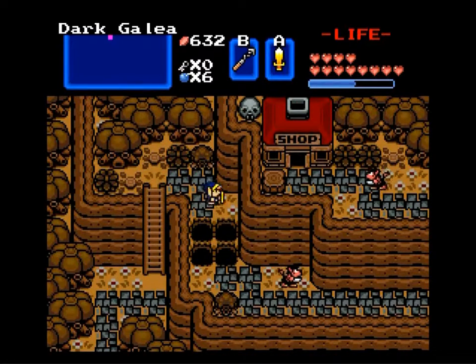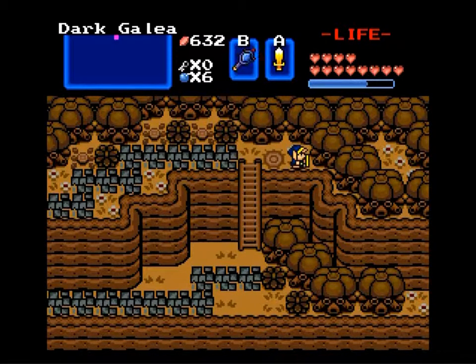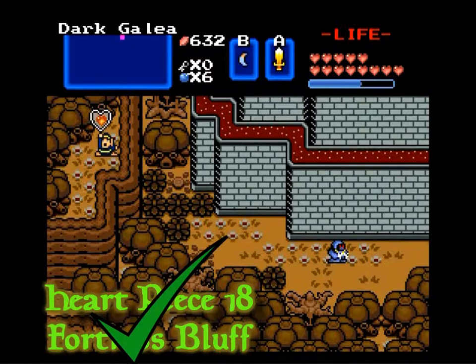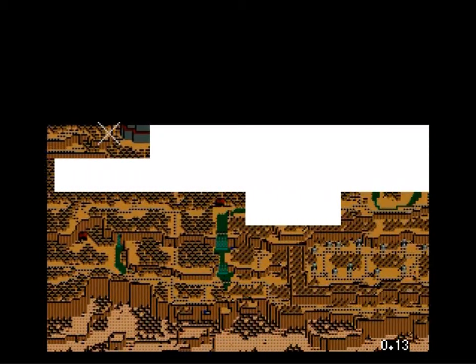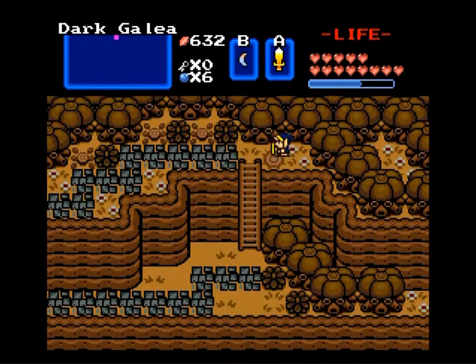I am getting closer. There it is — and me thinks this is another case of Lens of Truth. Let me get it out. Yep! Getting a lot of mileage out of this Lens of Truth. What is that? That looks like it could span several screens — that looks like a huge fortress. And I don't even know what that enemy is over there. Looks like a different type of magic user, Wizrobe.